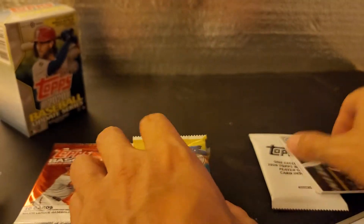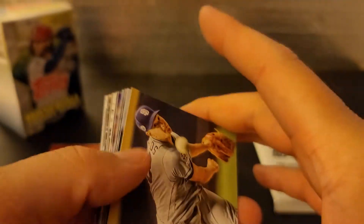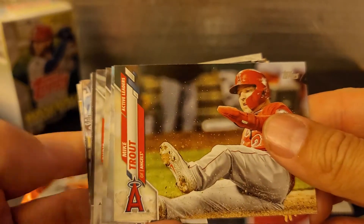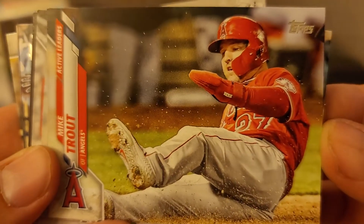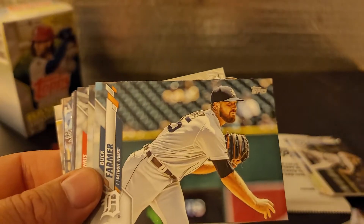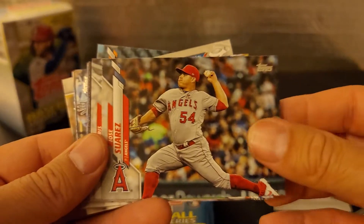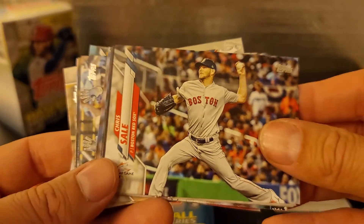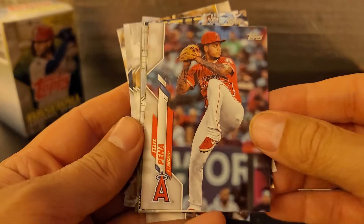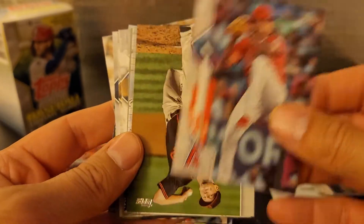I don't know what rookies we're looking for. I know there's a couple, and then of course some general players that are good to have. I think this might not be the best set unless these rookies pan out. That's a nice-looking Mike Trout card — let's get that up close. I bought a couple of these boxes; I'm going to hold on to one for a couple years and see where it goes. If anybody wants to buy a blaster, let me know.